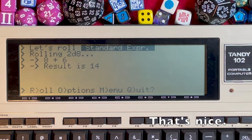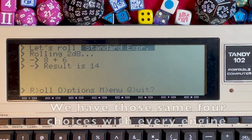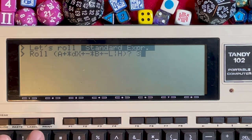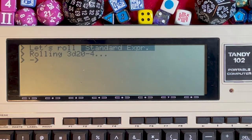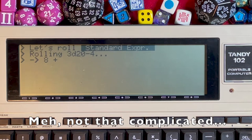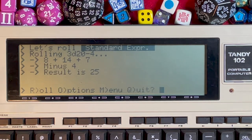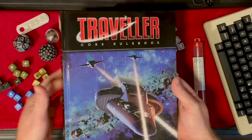There's an 8 and a 6 — that's nice. If I want to try a different roll, press O for options to go back to the formula. Let's go with 3d20 minus 4, a little more complicated, but it handles it like a champ: an 8, a 14, a 7, minus 4 is 25. Press M to go back to the menu.